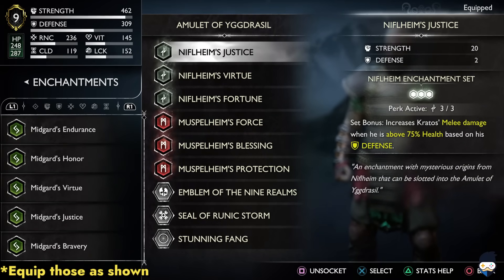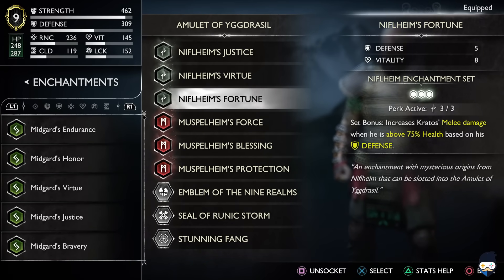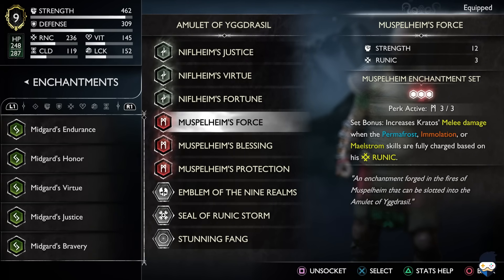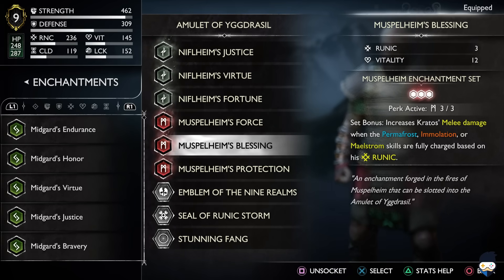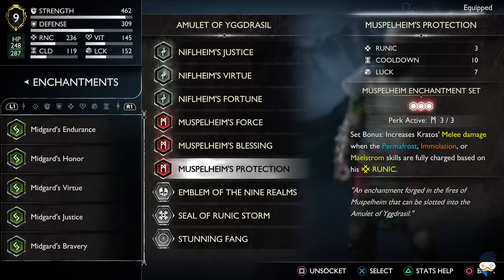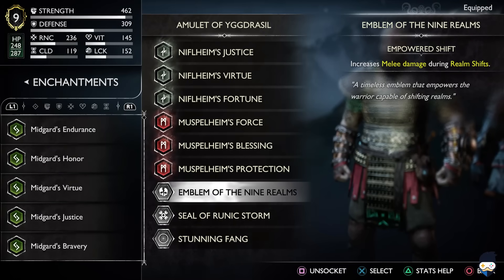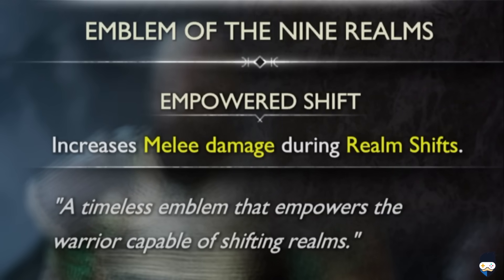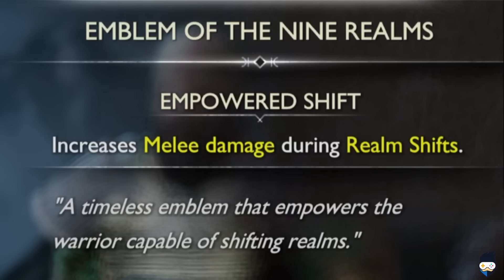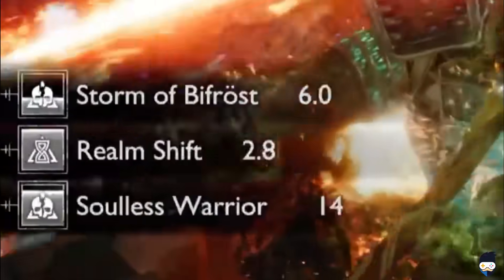The Niflheim enchantment set increases Kratos' melee damage when he is above 75% health, based on his defense. The Muspelheim set increases his melee damage when the Permafrost, Immolation, or Maelstrom scales are fully charged, based on his runic. Two of these amulets are vital to this build — for the third one you can equip whatever you like. The Emblem of the Nine Realms has the Empowered Shift ability, which increases melee damage during Realm Shifts, so those precious seconds during Realm Shift are going to be really valuable.